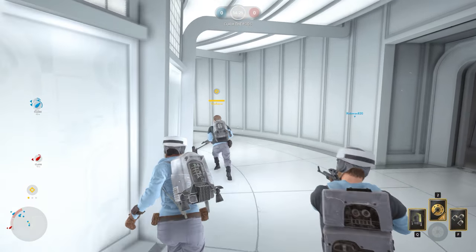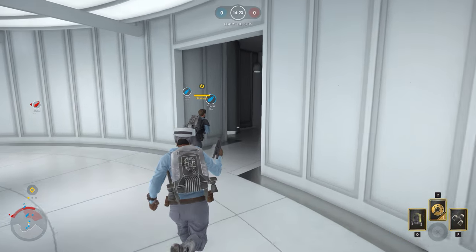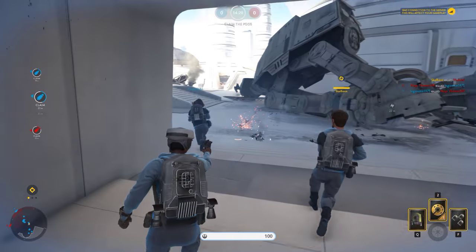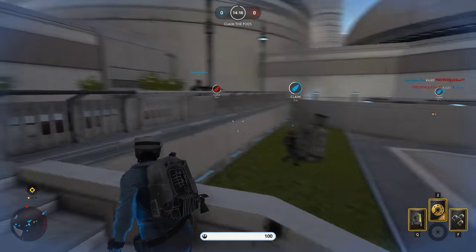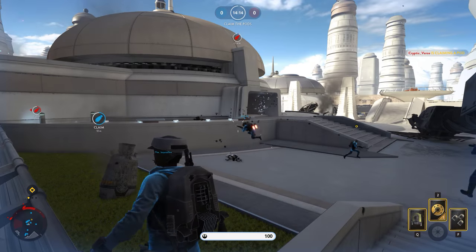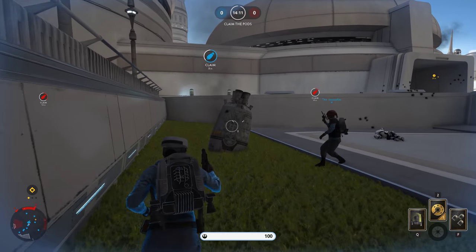The Royal Guards are red. They get mixed up. I heard they spawn with the Emperor Royal Guards now — yep, I was just one last game. We've got our own pod and they've got their own pod, that's cool.